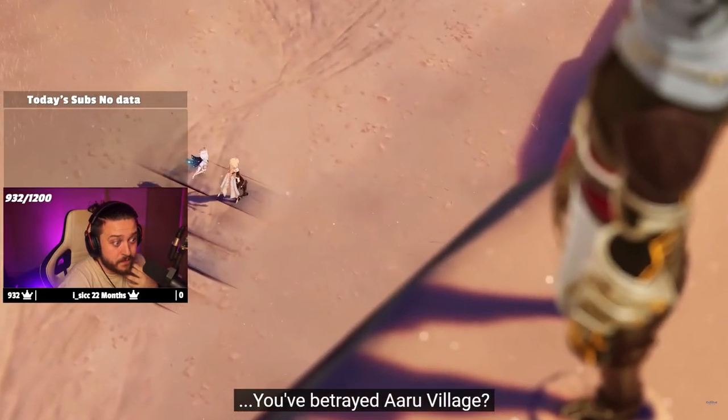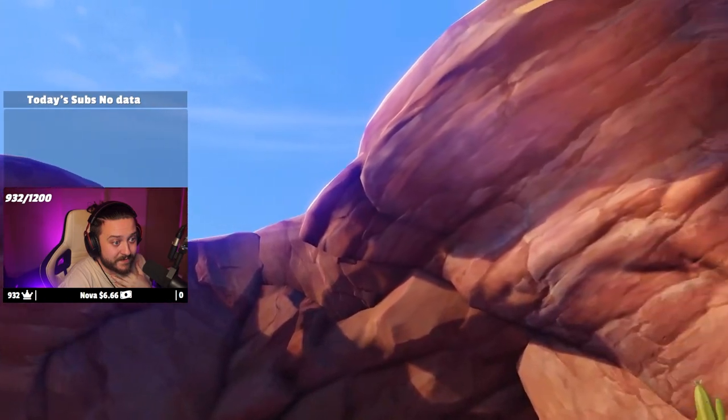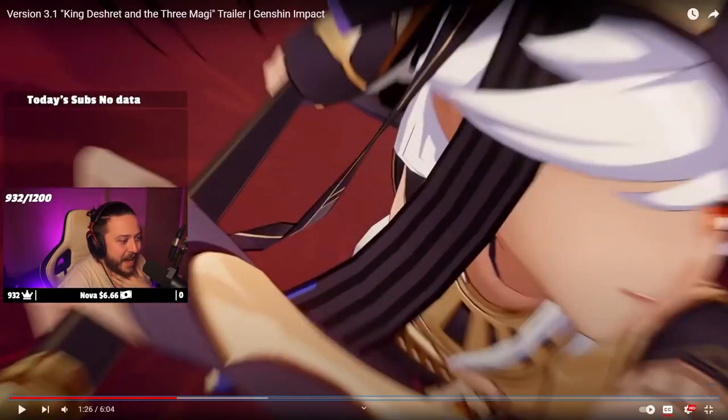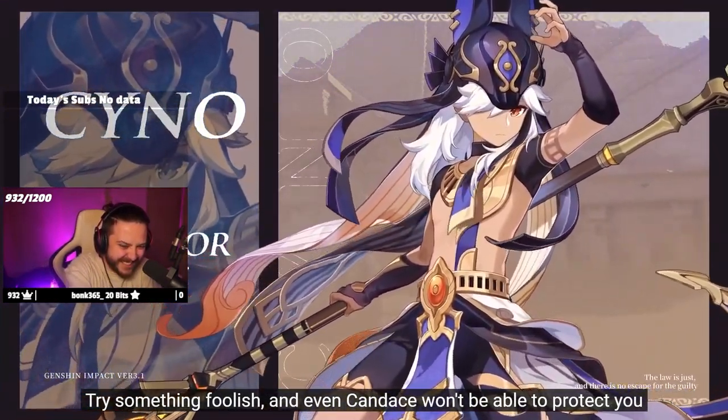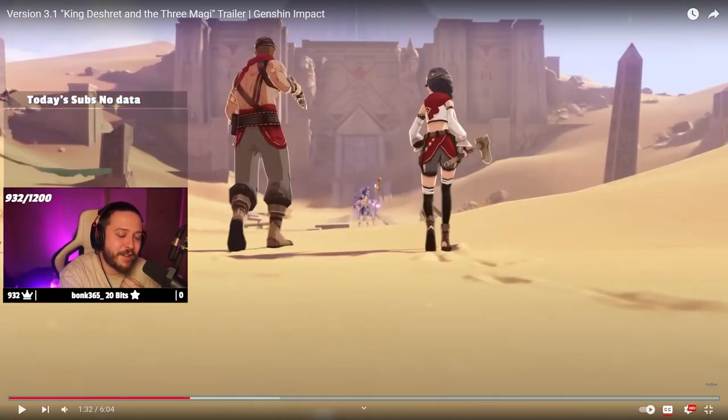'You've betrayed our village.' 'Don't do anything until I've gotten to the bottom of this.' Cyno - the character that I have been waiting for since one of the first days that I started playing Genshin. Honestly, I've been wanting Cyno ever since I saw the Travail chapter storyline preview. I can't believe he's finally here. This trailer just goes into so much depth on what his skills are. He looks so badass, and his voice is nothing what I expected - nothing at all. But I'm incredibly impressed.